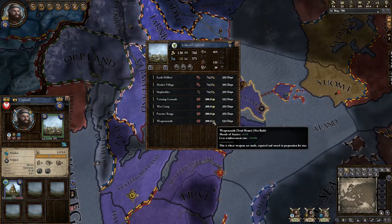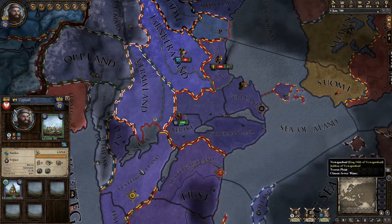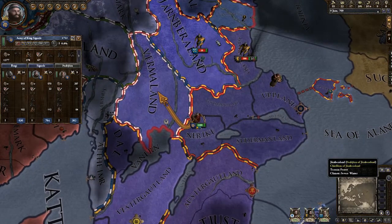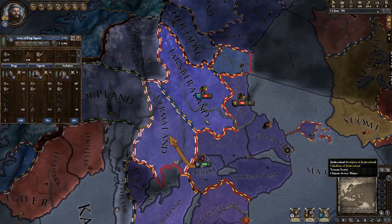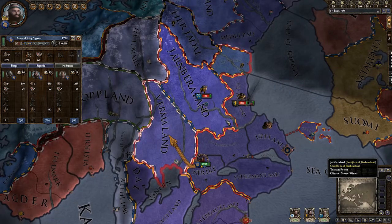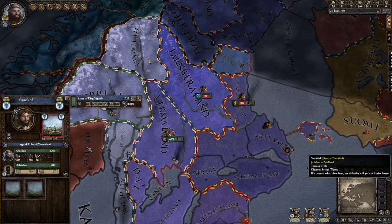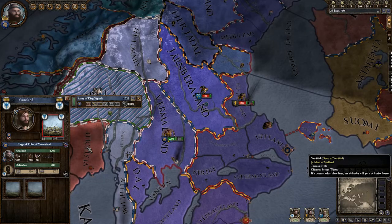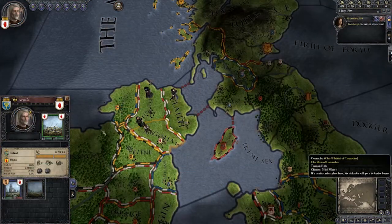There's another type of currency you can build with, which is prestige. As a tribe you can build things with prestige, I guess. But when your tribe status goes away you can no longer do that. I don't think I can build this one with prestige - I have to use money. Yeah, I don't have prestige, I have like minus 169. Oh, you're a bit in a deficit.